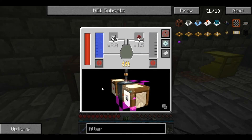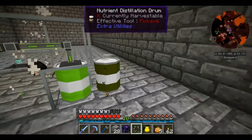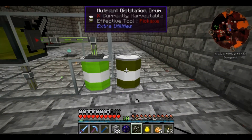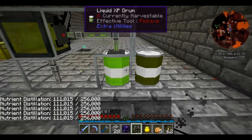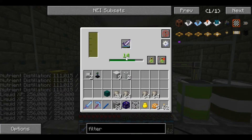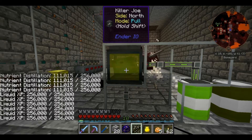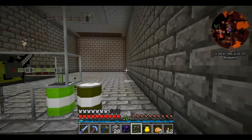I also configured this to pull from the side where the skeleton skulls are as well. So we are making nutrient distillation at an alarmingly fast rate - that is excellent. And this barrel is also now full of experience, and we've gained another 14 levels on Killer Joe. I'm beginning to think that we're just never going to run out of experience, which is fine by me.